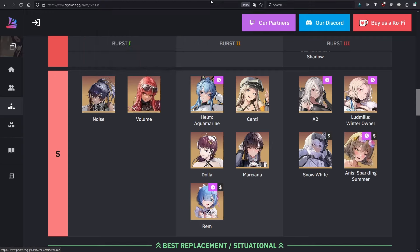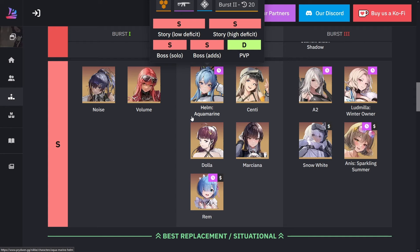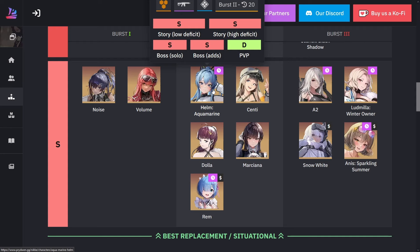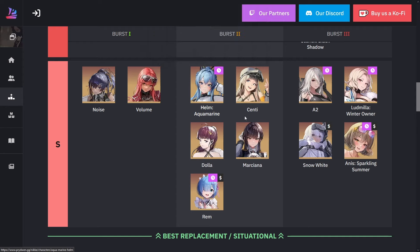For burst two, we have Helm — she was a limited summer unit that's going to come back in a couple of months. One of her claims to fame is she's one of the few burst two units that has an AOE for her burst, since most burst two units only have a single target or restriction. As summer Helm, she has an AOE for her burst two plus a burst cooldown reduction. She's really amazing.